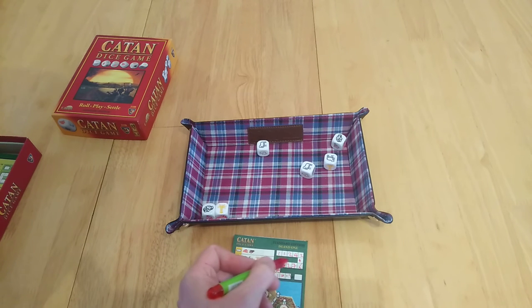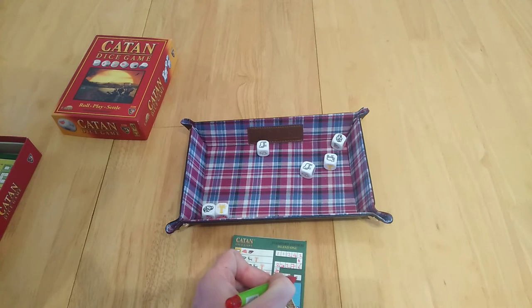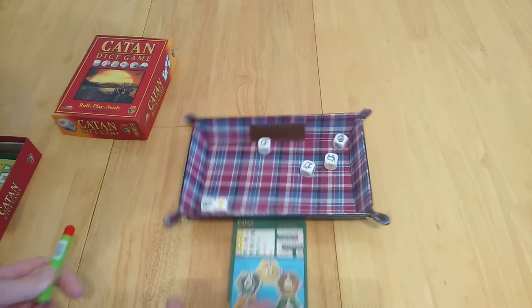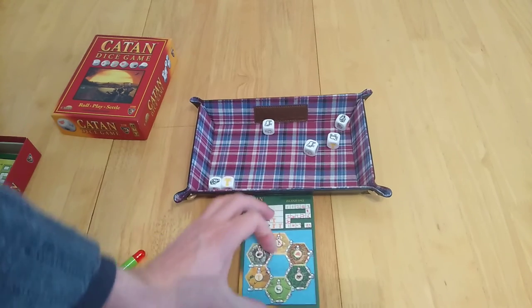So now let's look at my final score. It seems to be okay: 4, 8, 10, 20, 27, 29, 49, 51, 81, 90. Not too bad — so that is my score of ninety in the game of Catan Dice Game.